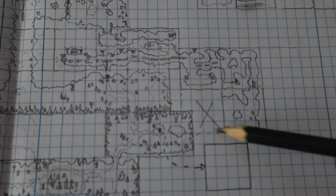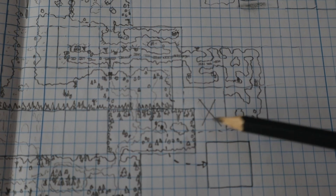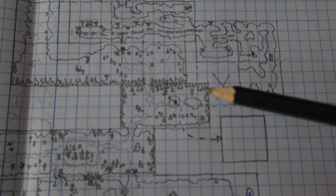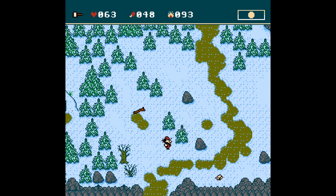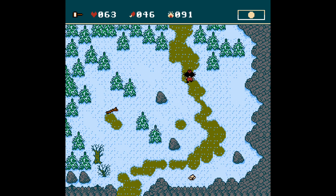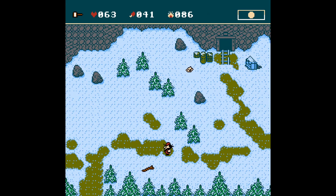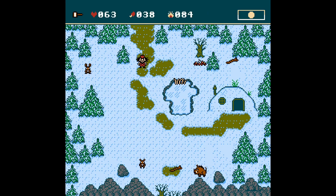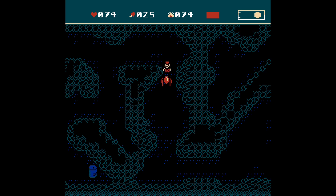I started drawing screen by screen and soon ran into a problem: the location with Bjorn's house was overlapping with the second part of the dark cave — that was definitely not good. My solution was to move Bjorn's location to the left. Now the location has some obstacles in the middle so you can't reach the house right away; you have to go to the location above and then go down.